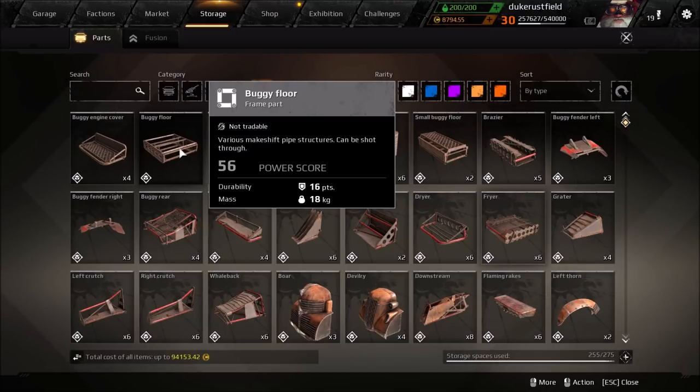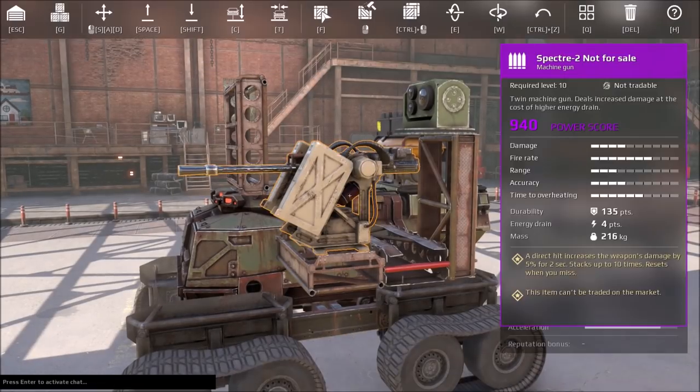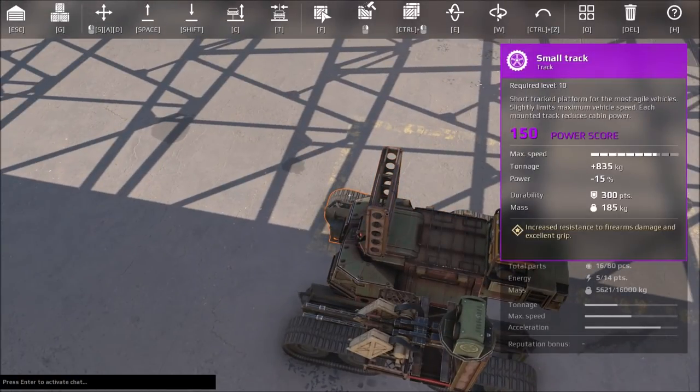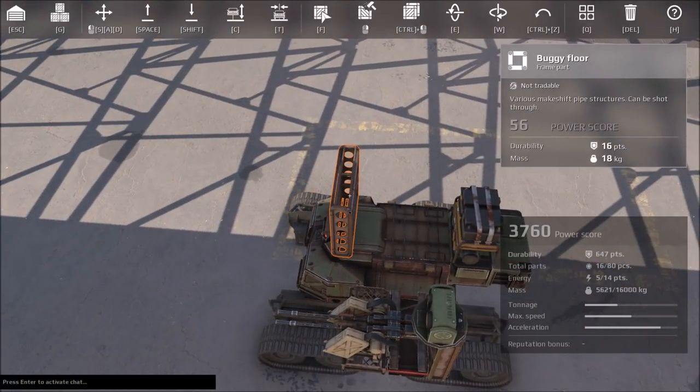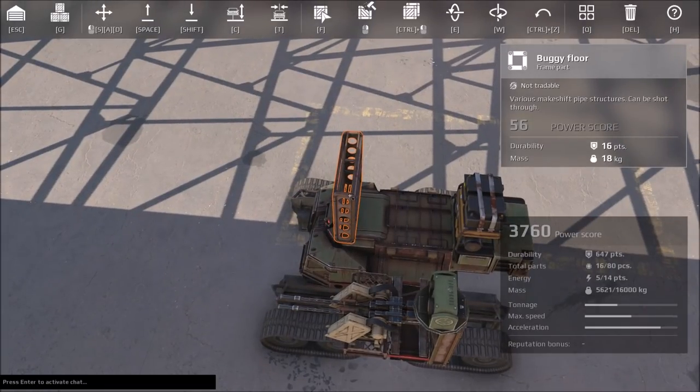But what does 'let damage pass through' mean? It means that whatever kind of damage is done to this — whatever kind of damage type, whether it's guns, explosions, fire, or plasma — it only takes 10% and it passes through the rest of the damage.